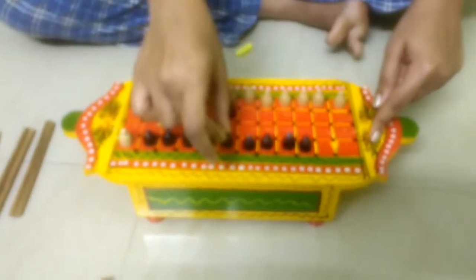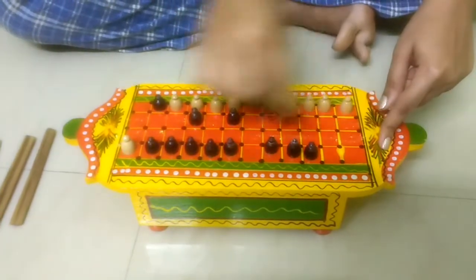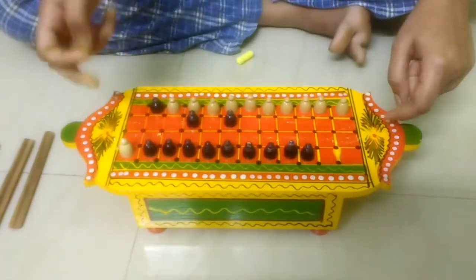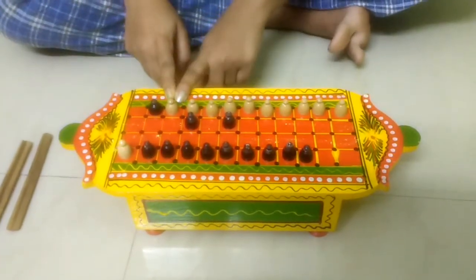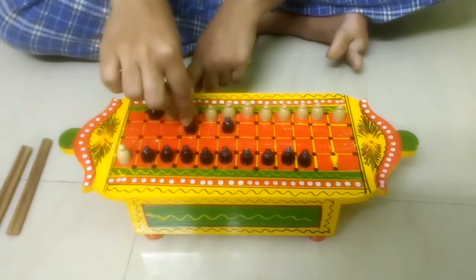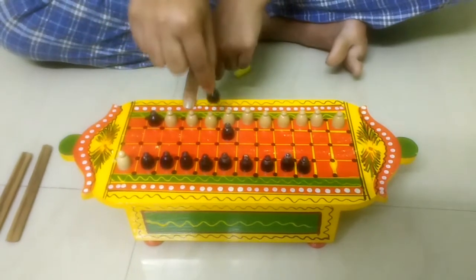You can move a coin because you are overlapping your own color. Or you can move another coin according to the count — you can move any one. But you cannot overlap the other color's coin. Suppose you got eight — you cannot land on a position because you would be overlapping the opponent's color.